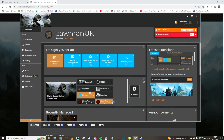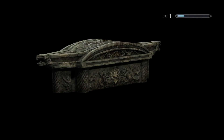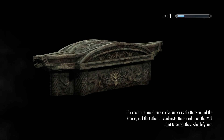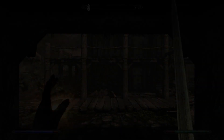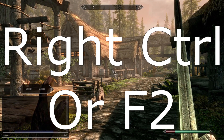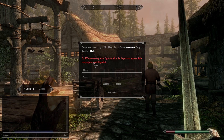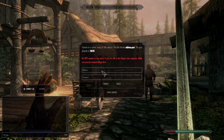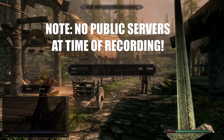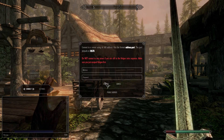Click on the Start button and it should start to run. Once launched you can click on Load Game and choose any previous save. I would suggest choosing a save without too many mods on there just to make sure that it works first time. Once the game has loaded up, push the Right Control button on your keyboard or F2 and it will bring up a menu. From here you can click Connect and choose either a private server or public server. Note that at the time of recording, the public servers weren't available so I had to connect to a private server.